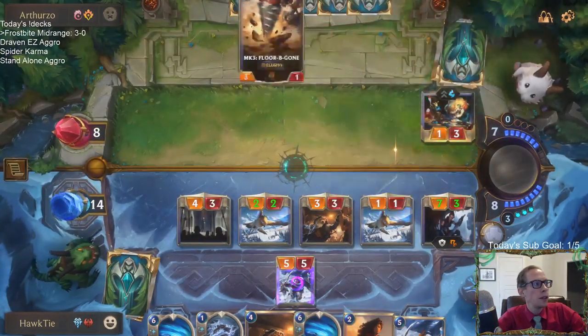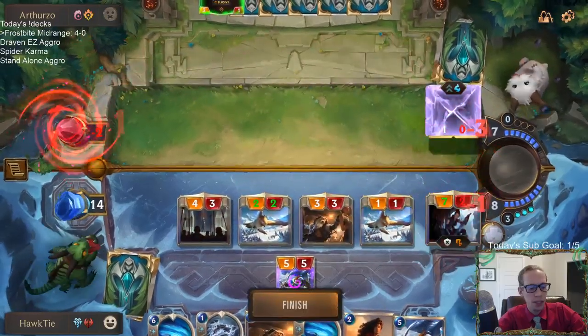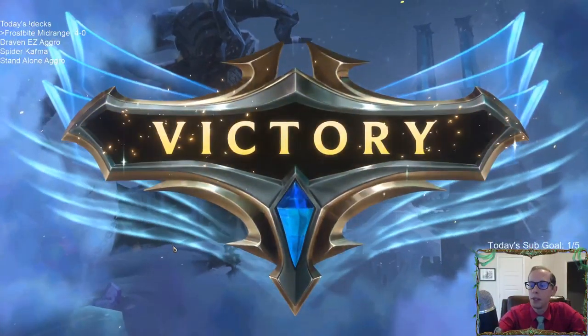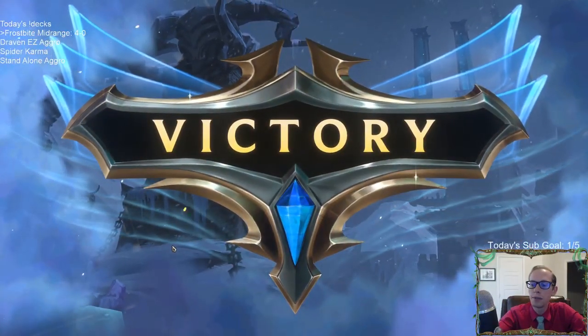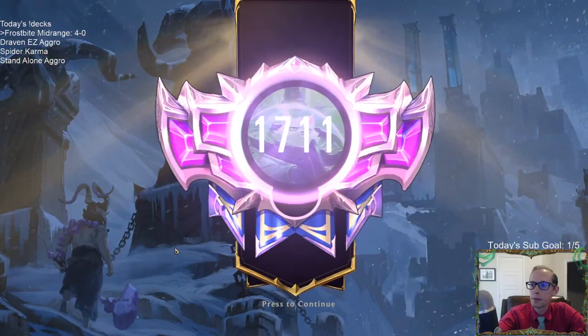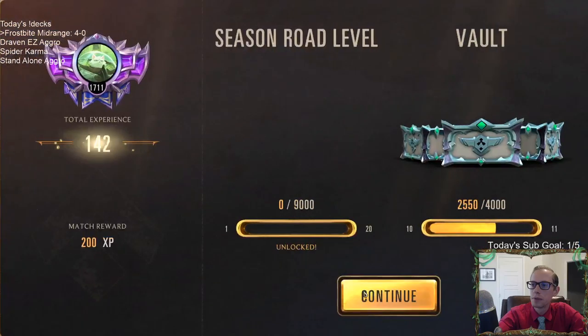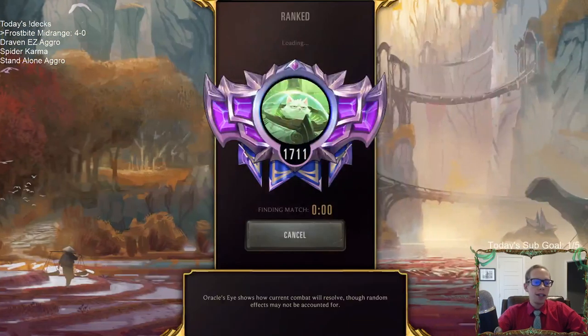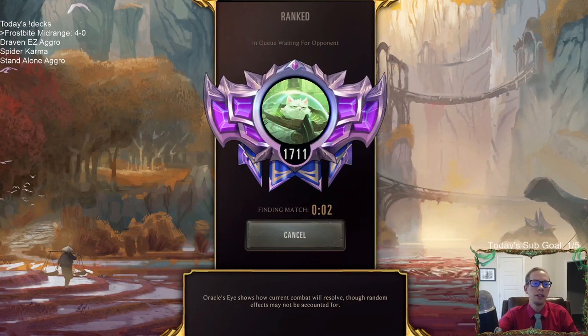We are four and zero with Frostbite Midrange. This deck is good — it just has good interaction, good threats, it's just a good deck and it's fun to play. Four and zero, final boss time. Can we get the five-zero?